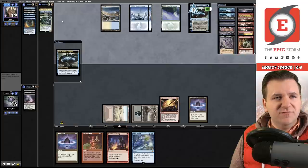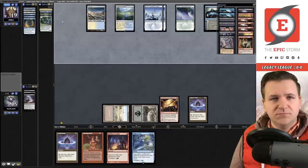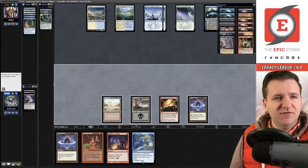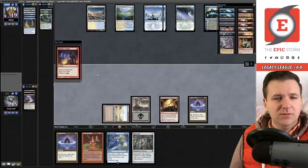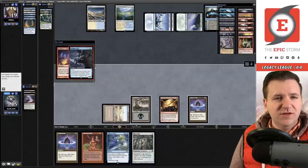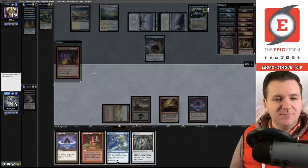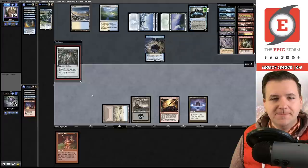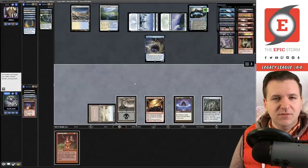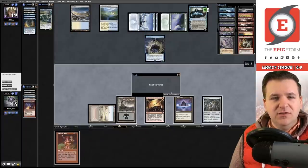Jace is being activated again. They find a fetch and the Swords to Plowshares is gone. We draw Mox Opal — decent. Then they Force of Negation with Hullbreacher — we just got got. Goodbye Echo and goodbye Lotus Petal. We can play Mox Opal but we're just dead. Let's go to game two — they also have a Force for our Burning Wish anyway.